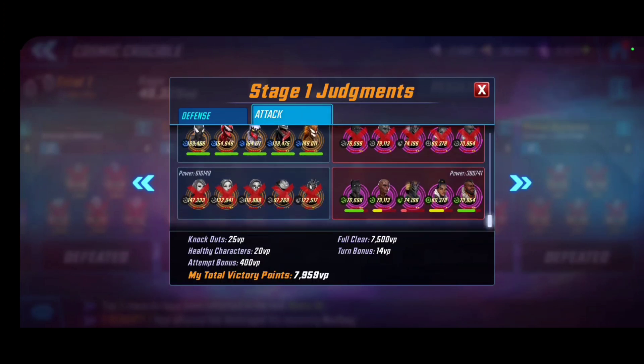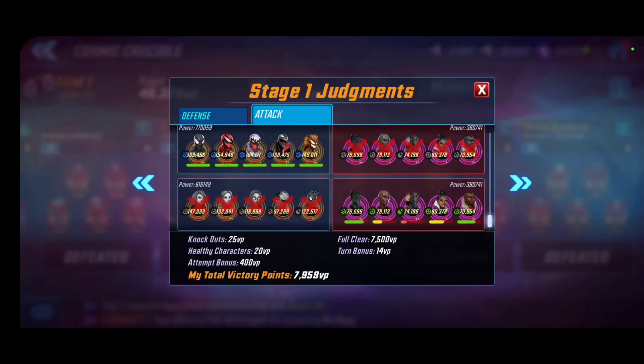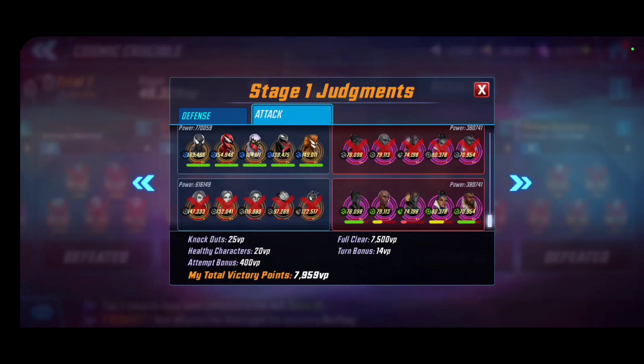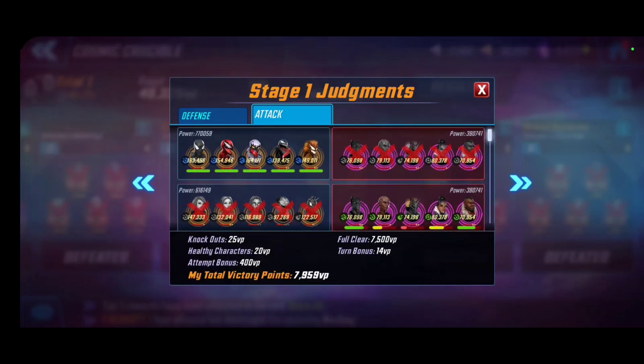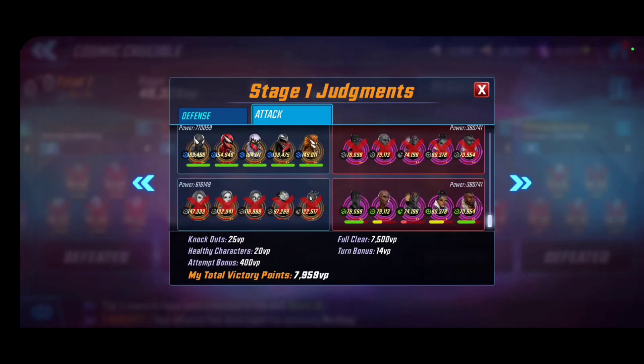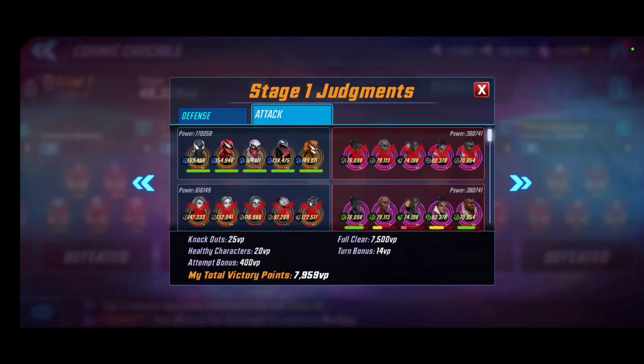For Stage 1, I left it for last because their Wakandans were only 380k. First I threw in a sack team — Spider-Punk, Kitty Pride, Viv Vision, Phoenix, and Hulkbuster — to absorb boss damage, then brought in my Symbiotes to make short work of them. I punched down significantly against Wakandans, but that shows how powerful they are in Cosmic. My Wakandans aren't close to that level — Wakandans are making short work of everything in Cosmic and are a highly recommended defensive team.